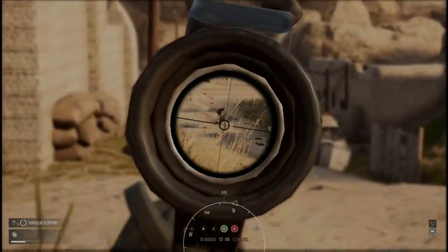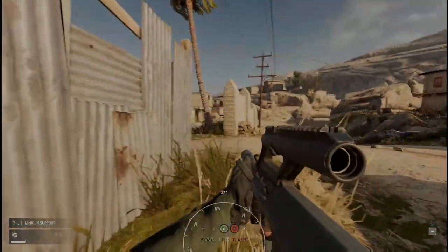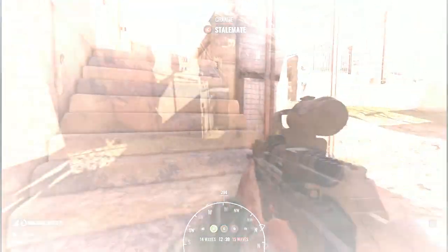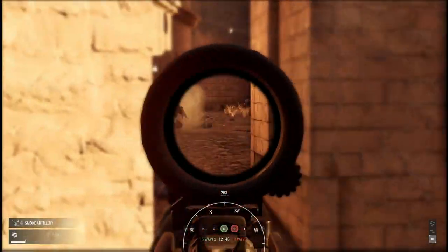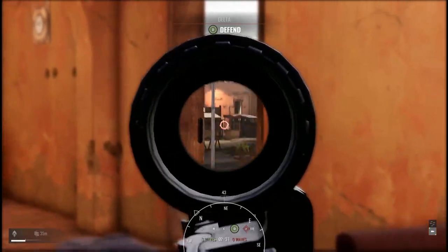Alright, next tip is to use your single fire. This game has ridiculously high recoil, so switching to single fire is going to allow for more accurate, consistent rounds downrange. But remember to keep close attention to what fire mode you have selected — you don't want to be on single fire mode when you need to be on full auto for close range engagements. That will get you killed.